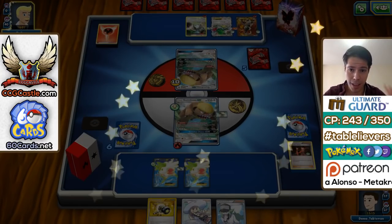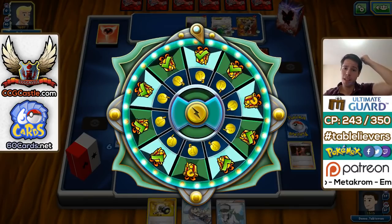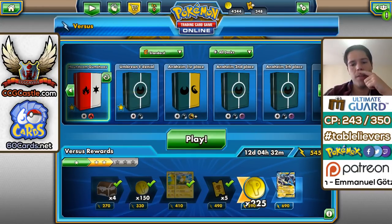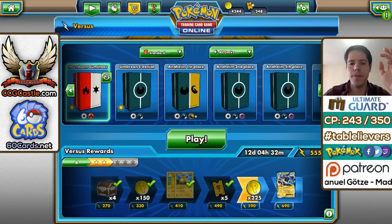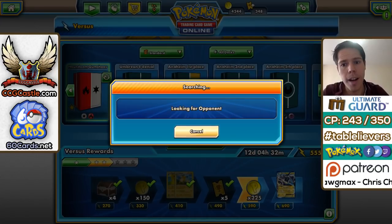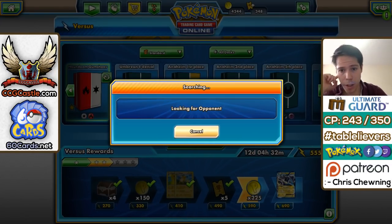Pretty interesting matchup. I guess I'll play another game, because the first game didn't really showcase what this deck can do, and the second game was interesting but didn't really showcase the power of Gumshoos. We really want to play against something more standard-ish — like a Darkrai, like a Vespiquen. Hopefully no Greninja, hopefully no Gyarados.